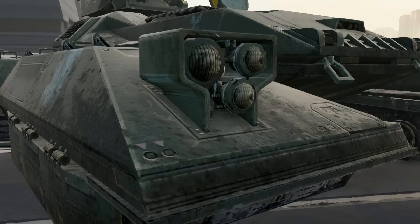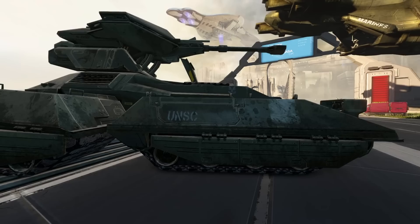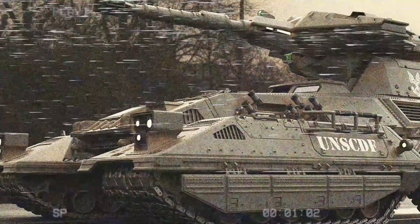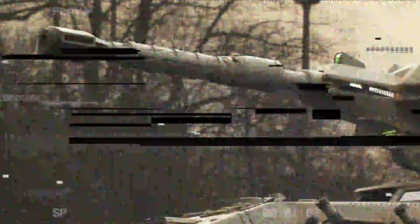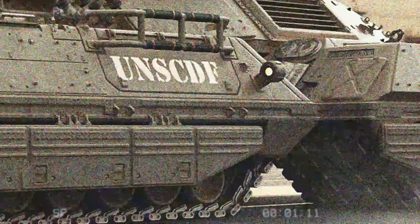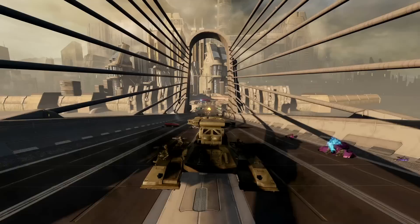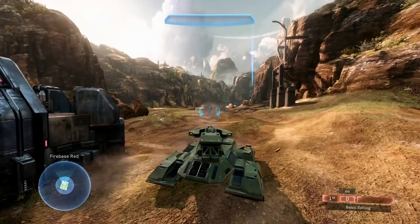In Halo 2 Anniversary, a design very similar to Halo Reach's was used but repainted to better match the olive green of Halo 2's original Scorpion. There's notably quite a difference between the Scorpion's look in cutscenes versus gameplay — the Blur Studios rendered cutscenes show a super detailed cannon with fabric covering its base, two small targeting screens, and clearly visible bolts and rivets. But when you hop into the game, it unfortunately looks nothing like that and is just a slightly different Reach model. In Halo 2 Anniversary's multiplayer, based on the Halo 4 engine, the Scorpion is rarely seen as it only appears on the map Bloodline, a reimagining of Coagulation.